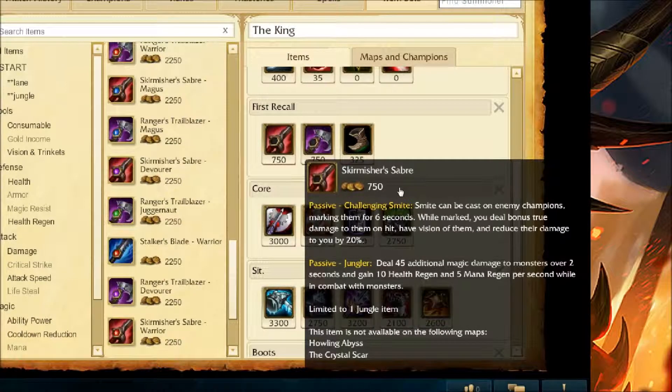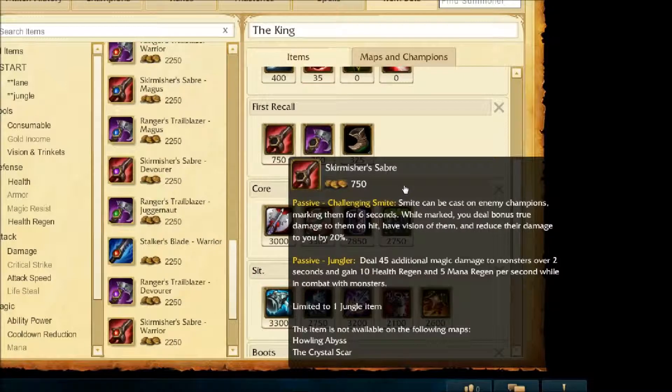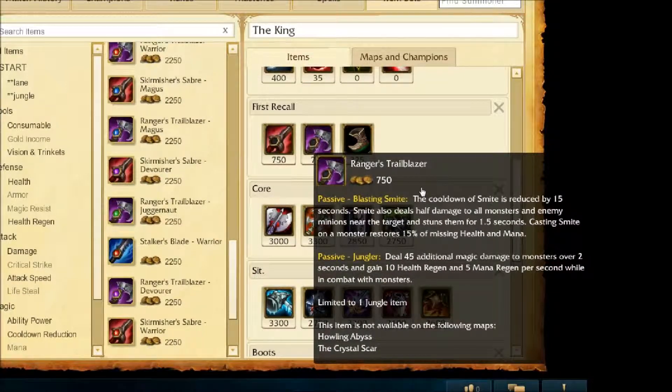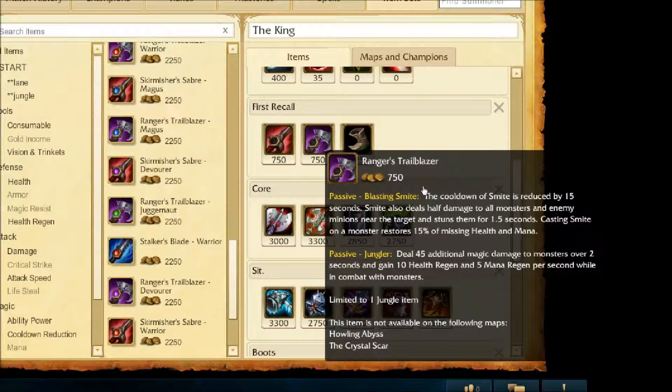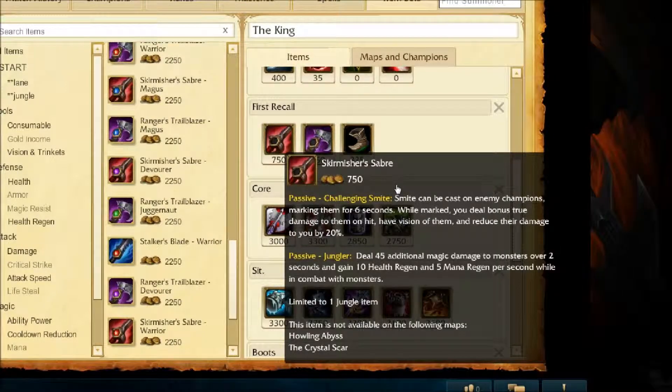For the actual jungle weapon: Skirmisher's Saber or Ranger's Trailblazer. The Trailblazer helps with clearing the jungle — its Smite does AoE damage to smaller minions around the big target, and it restores 15% of your missing health and mana, helping with sustainability and clearing faster. The Skirmisher's Blade is really for fighting enemy champions: Smite marks the enemy champion, dealing true damage on each attack for 6 seconds, granting you vision of them, and reducing their damage to you.